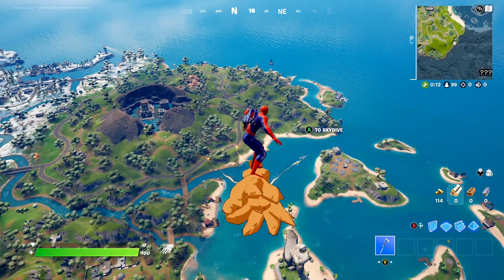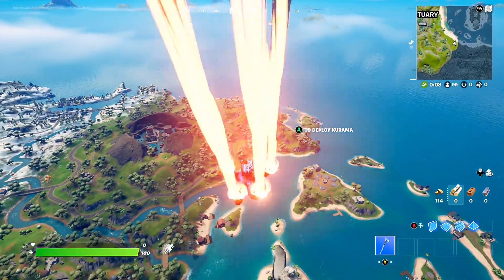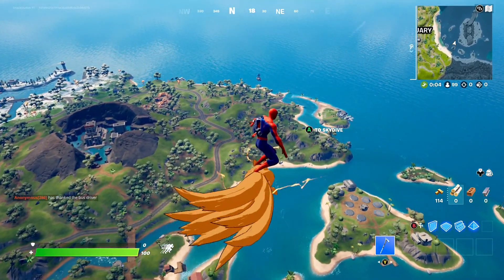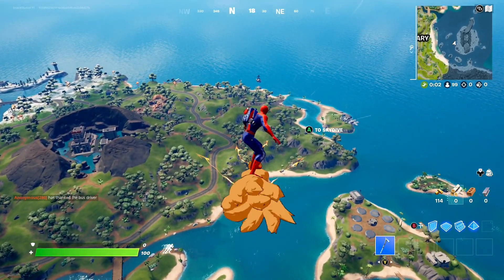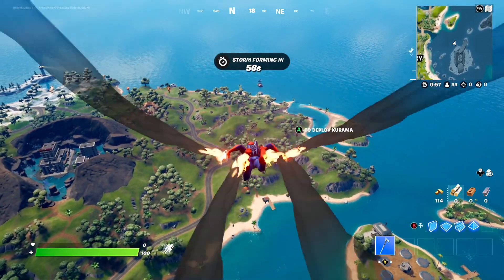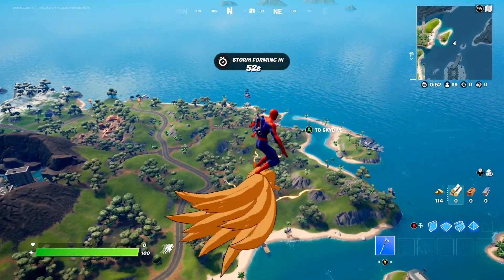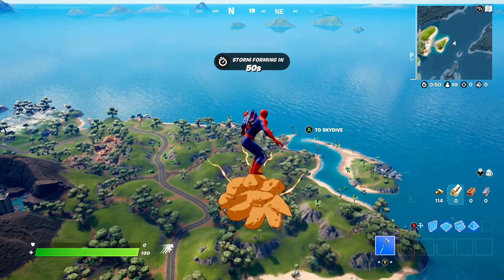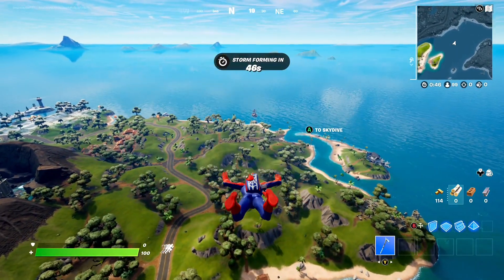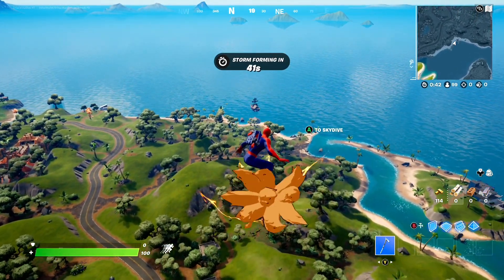Alright guys, so we're in a game of Fortnite right now and I am gliding towards the best landing spot here in Fortnite Chapter 3. You might be wondering what makes this place the best landing spot, and as we get closer you guys might actually be able to see it. The reason this is the best landing spot is because it's a secret boat that has insane loot.